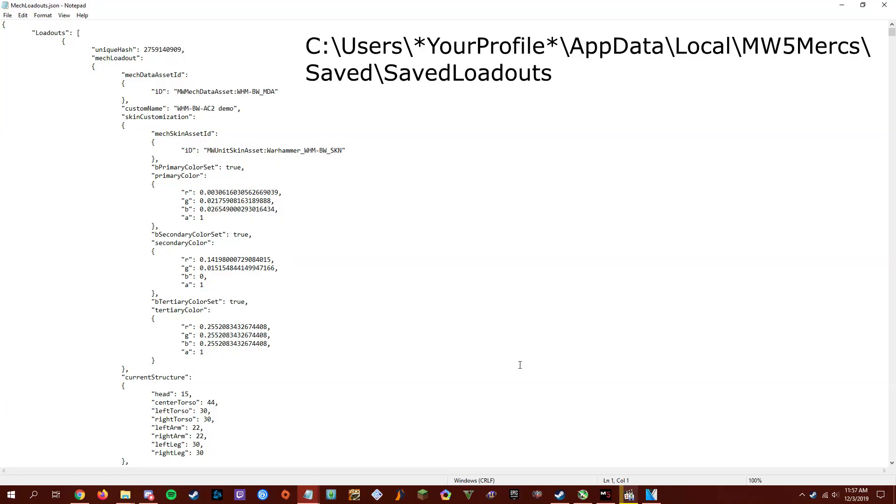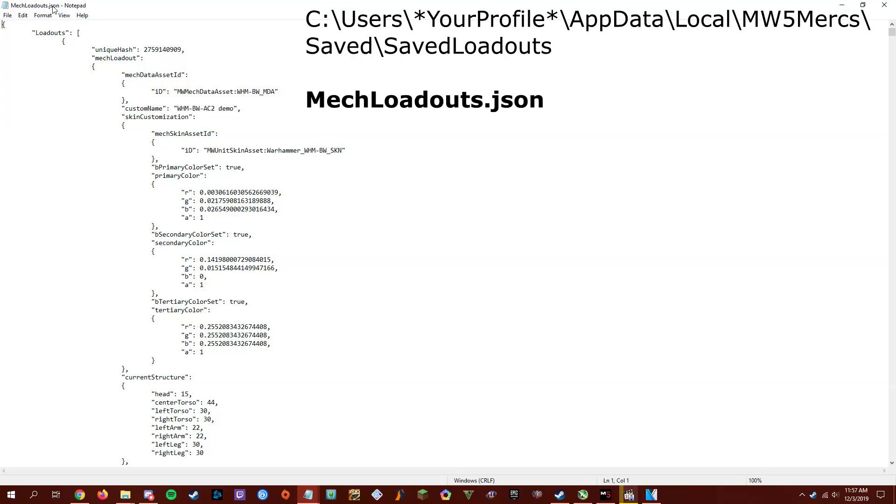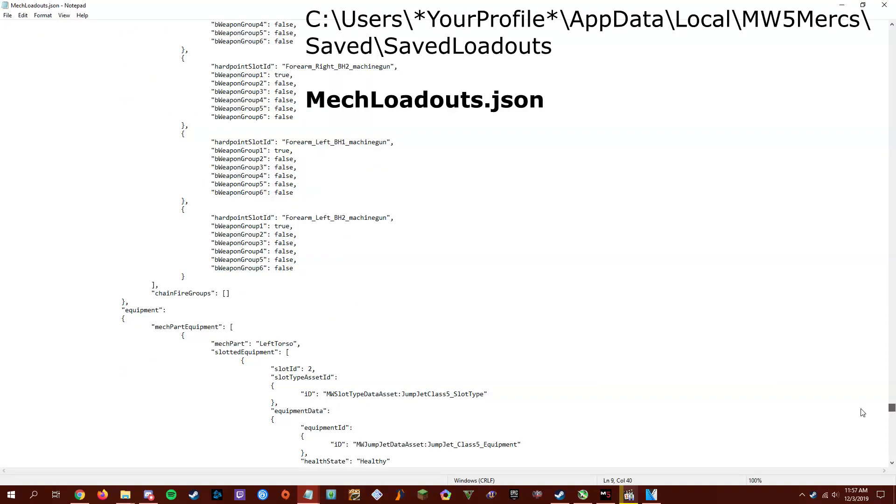Then you go into My Computer, go to Users, pick your user, go to AppData, Local, MW5, and you'll find this mechloadouts.json file. This has a copy of all your custom loadouts that you've saved. You want to either Control+F or scroll down until you find the one you're looking for.